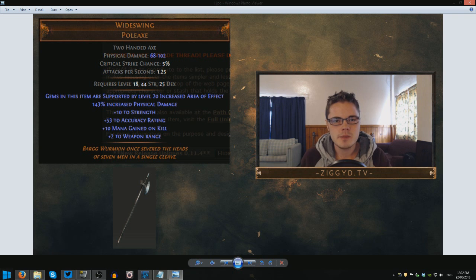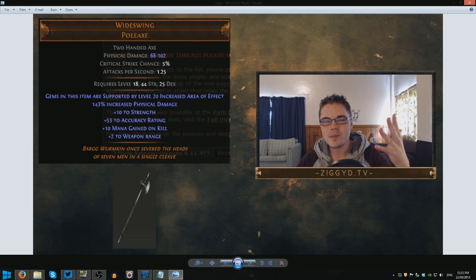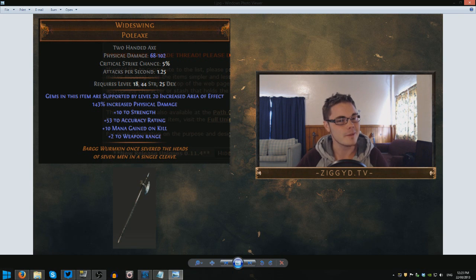G'day, ZiggyD here. In today's video I'm going to be giving you guys an overview and analysis of the new unique items that have dropped in Path of Exile's patch 0.11.4. This is actually the second time I've recorded this video — last time I talked for 10 to 15 minutes without actually recording. But let's go again. Five new items in this patch and some of them are pretty interesting, so let's jump straight into it.